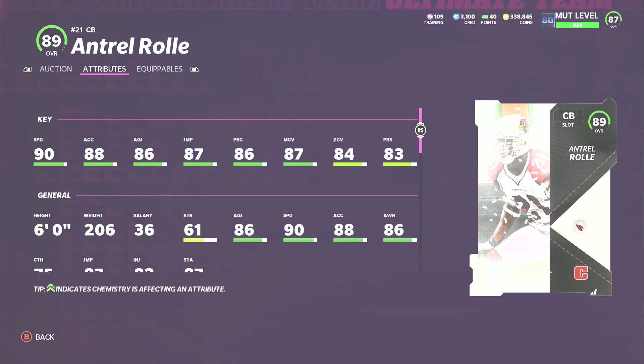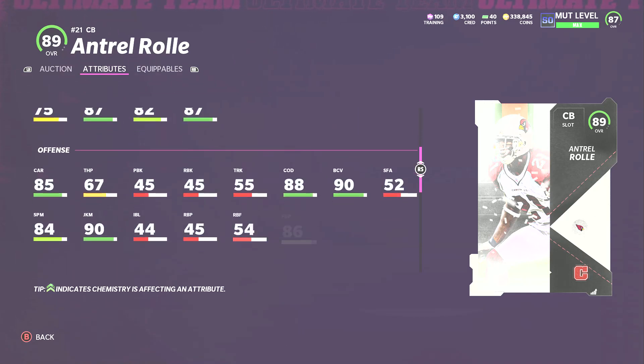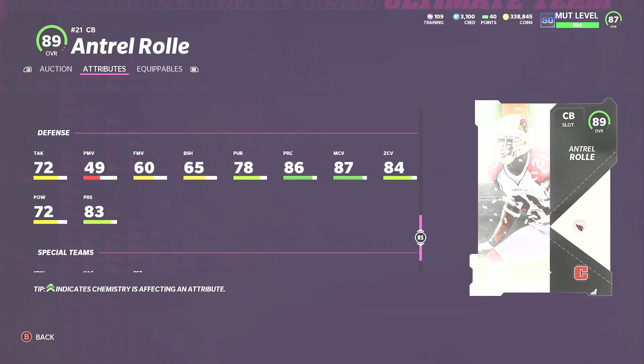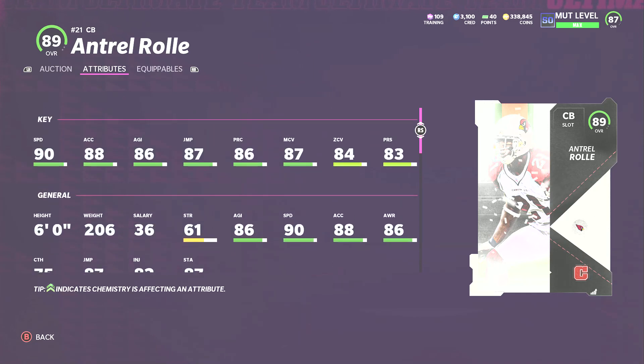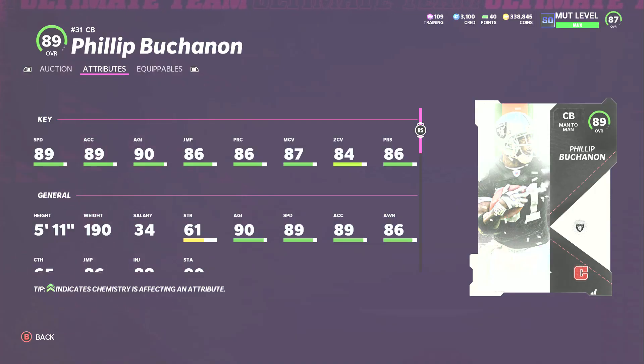For cornerbacks I'm doing three spots. Number one, and I think he's the best cornerback in the game, is Antro Roll — 90 speed, 87 man coverage. I wish zone was a little bit higher but you power him up and he gets above 85. He has good acceleration and this card plays really well. He's fast with good man coverage and decent zone. He's not really physical — 72 hit power and 72 tackling — but 78 pursuit and he will play well especially in zone coverage.